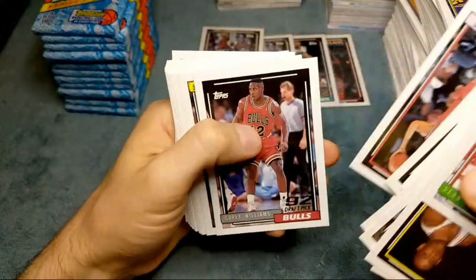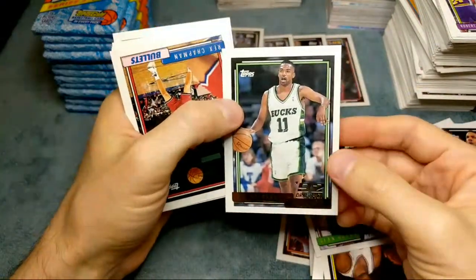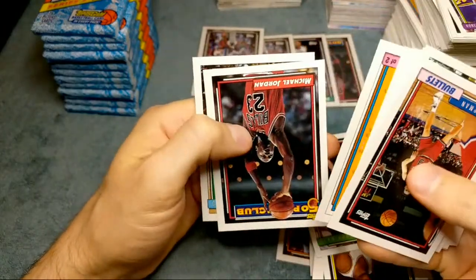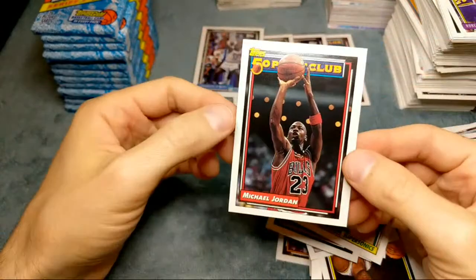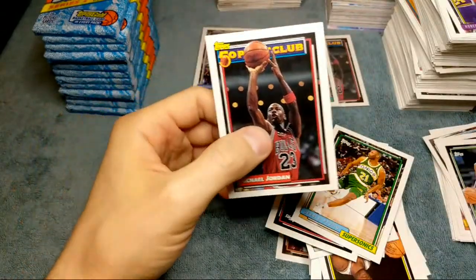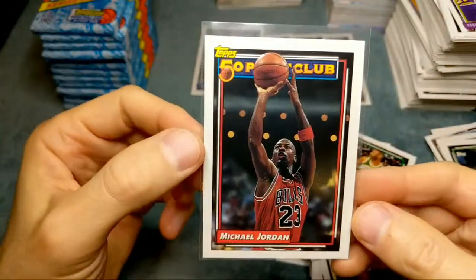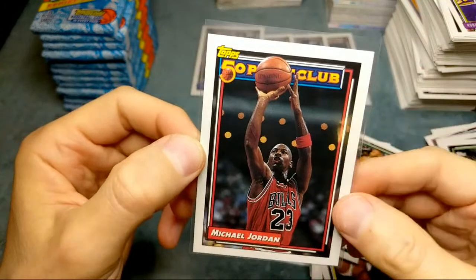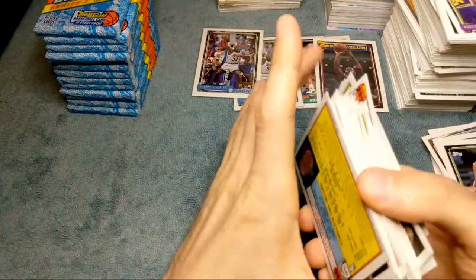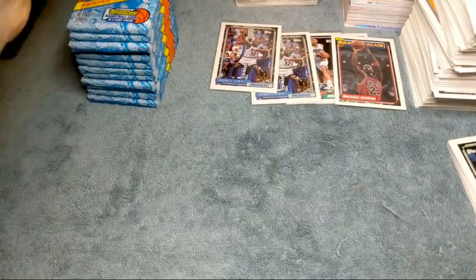David Robinson, Corey Williams, Lee Mayberry draft pick card, Reggie Miller. Another Jordan! This one's looking - does it look better on the centering? Maybe a tad bit better than the other one, but it's tough to get these really nicely centered. Bottom border on that one is a little bit smaller than the top, a little bit off left to right. So two Shacks, one Alonzo, and two Jordans so far - usually about two to three of each card is the average per box.